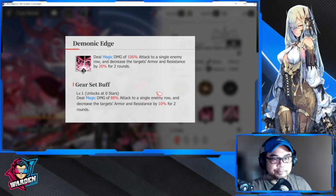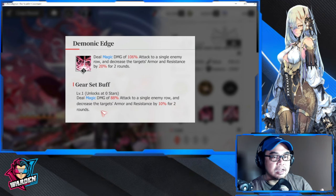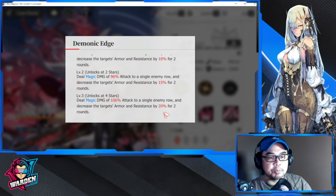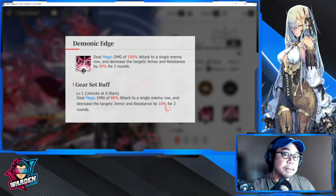At zero stars, her basic attack deals magic damage at 88% of attack to a single enemy row. It scales off her attack stat and decreases the target's armor and resistance by 10% for two rounds. Even though it's 10%, it scales up to 20%, and the damage scales up to 106%. This is not the main part of her kit, but it's a great add-on.